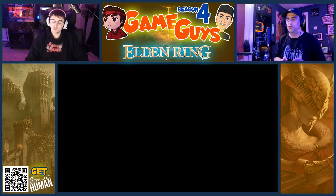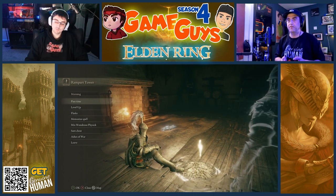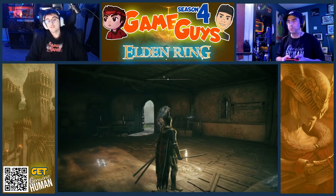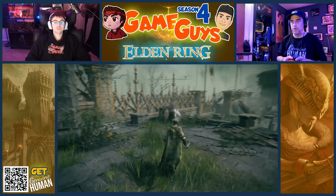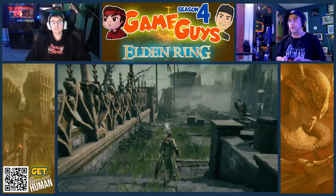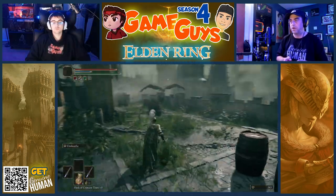And then through that doorway straight ahead. Yep, that one. There's a site of grace in there — light it and rest at it. There you go. I just really wanted to get to this. All right, well, here we are. All right, back up. Now forward through the doorway. Yeah, fight the enemies along the way. Roll through barrels because they're explosive barrels.